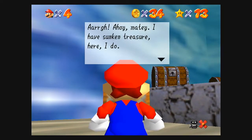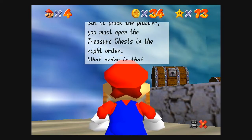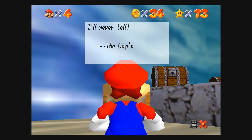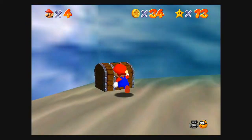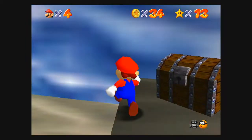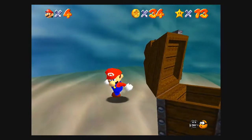Ahoy matey, I have sunken treasure here I do. But to pluck the plunder, you must open the treasure chest in the right order. What order is that you say? I'll never tell — the captain. So the order is this one, this one, this one, and that one.